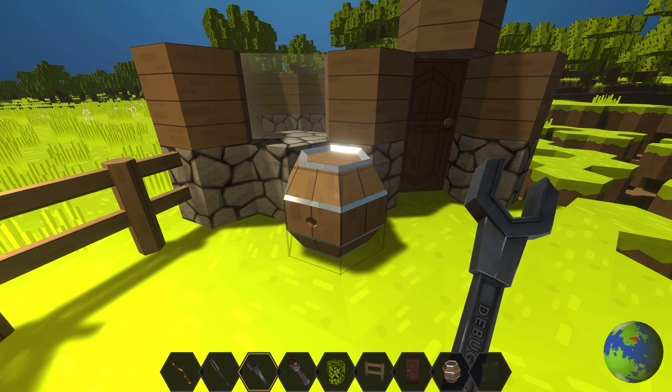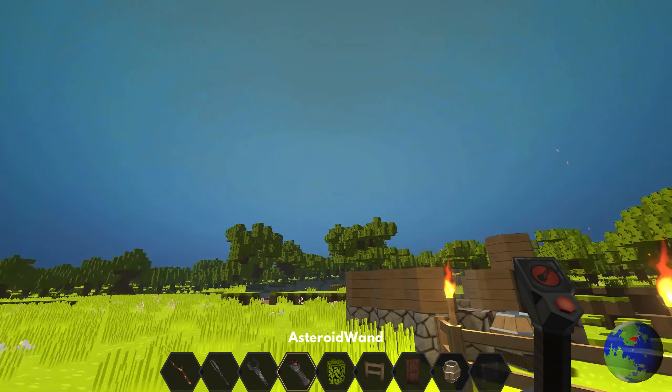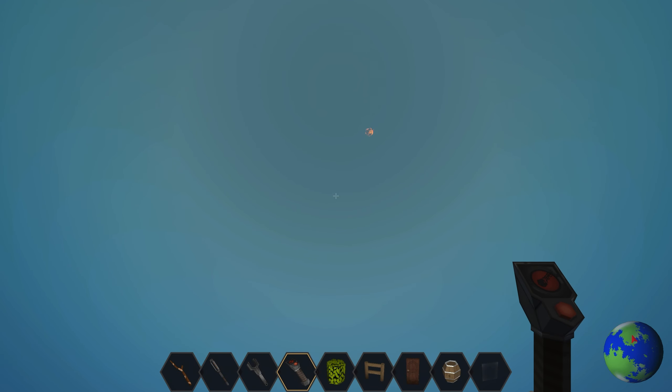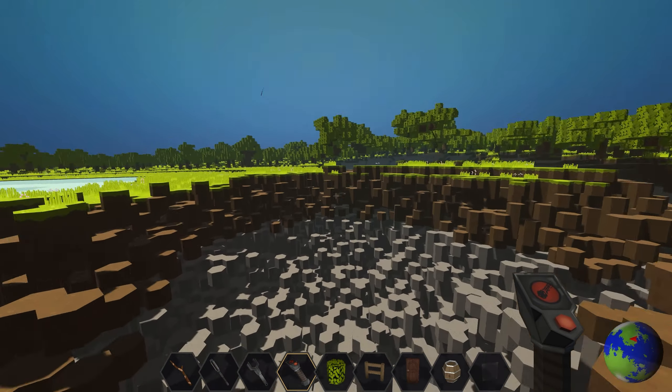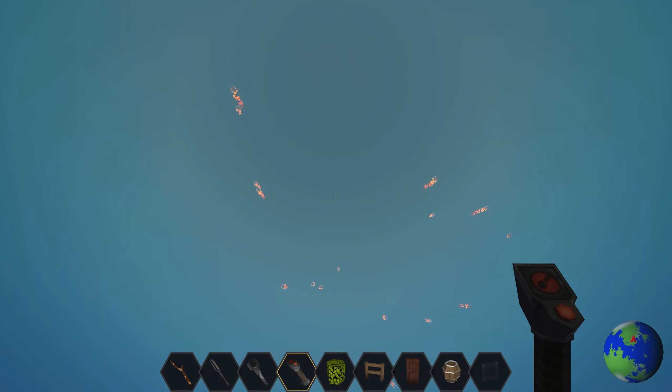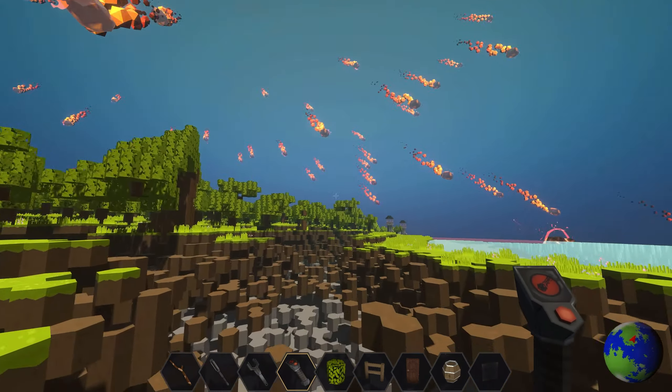Or creates a meteor shower with right click. Don't forget you can rebind the controls in the options menu. And if you're getting low FPS, you can turn the graphics quality down in the settings, as well as the draw distance. Have fun — I look forward to seeing what you create!